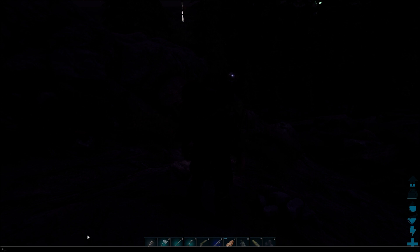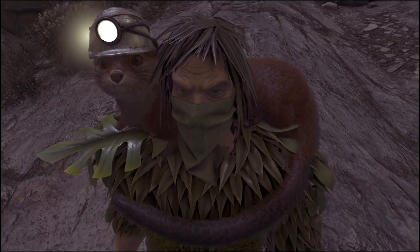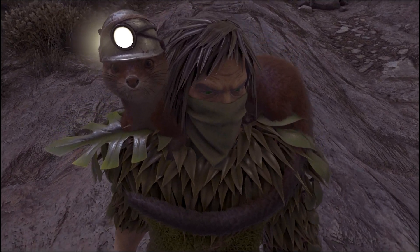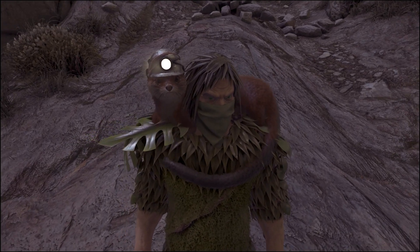Let's just go back up to gamma 6 so we can actually see what we're doing. In another video, which I will link to in the description, we have a video on how to craft different items like the miner's helmet here on our otter. So gamma goes from 0 to 6.